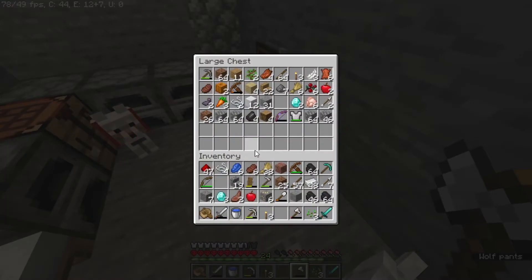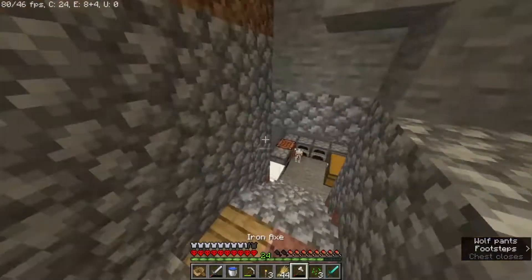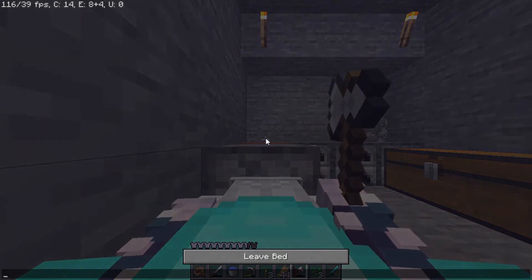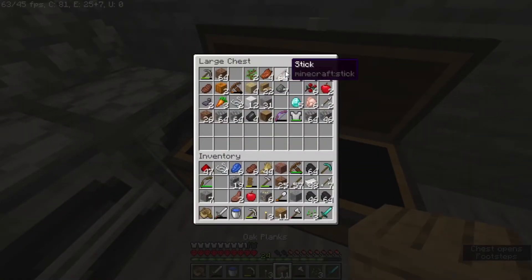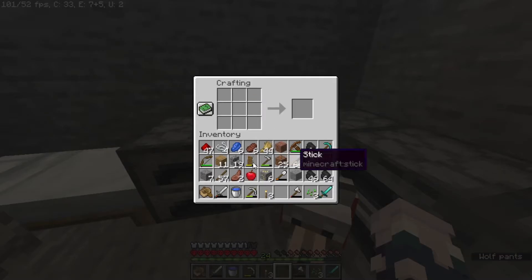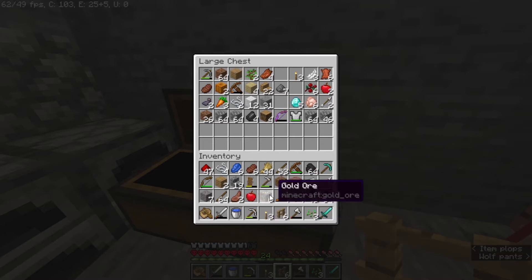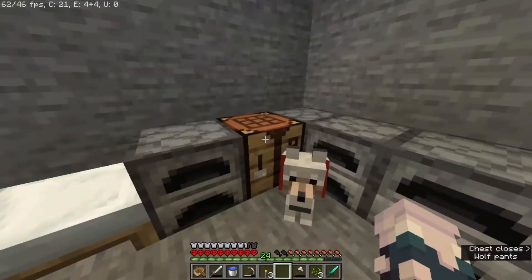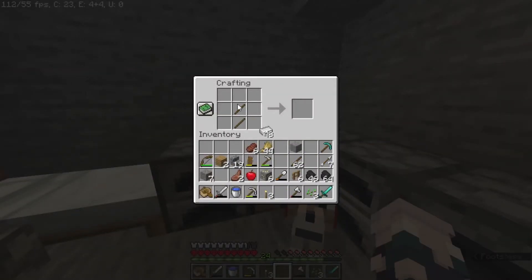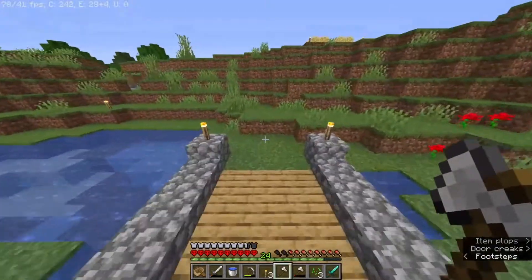Now that we've gotten that done, I want to see if I can try and find some cows — after I sleep. I want to round up some cows and put them in some pens. I should probably craft those fences first — I always get that crafting recipe mixed up. I'm gonna have to collect some wood. Let's go ahead and craft an iron axe — I'm gonna need so much iron.